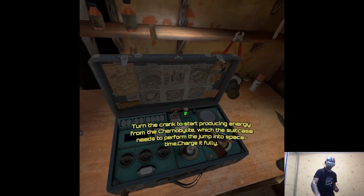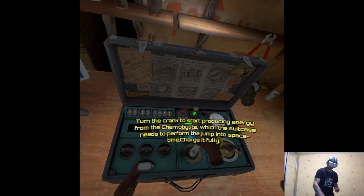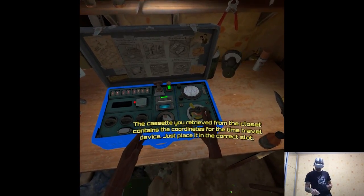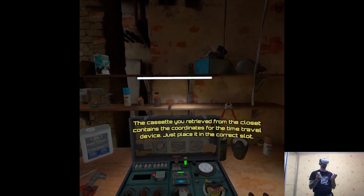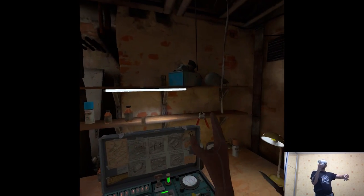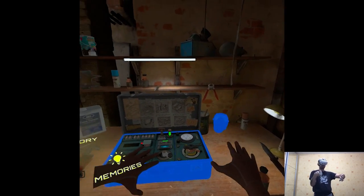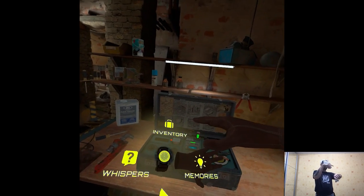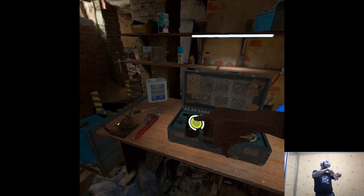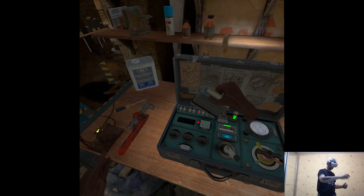Turn the crank to start producing energy from the Chernobylite, which the suitcase needs to perform the jump into spacetime. Charge it fully. The cassette you retrieved from the closet contains the coordinates for the time travel device — just place it in the correct slot. It reminds me of Wanderer; I never played it and it's still coming to the Quest platform, but the premise might be very similar.